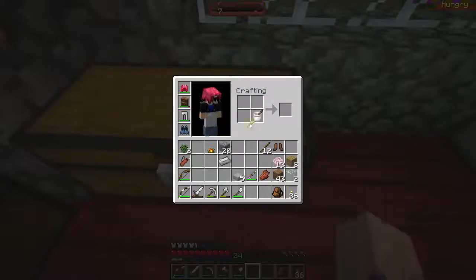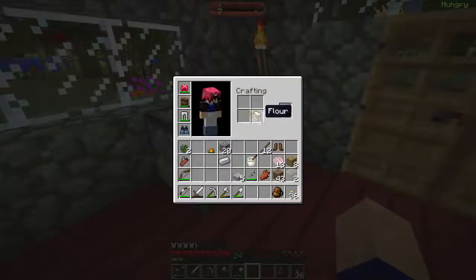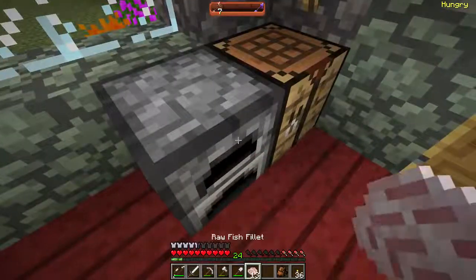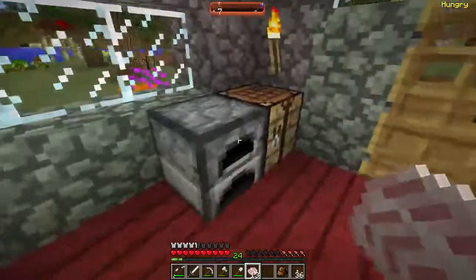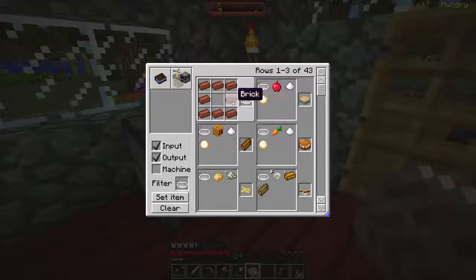Let's see - yeah, flour. Flour and that? No? I thought that's all you needed. The double clicking. You need bakeware. Do I have bakeware? No, I don't. What is bakeware? How do you make bakeware? You need bricks.